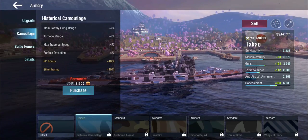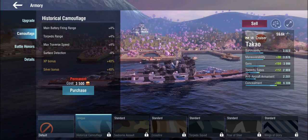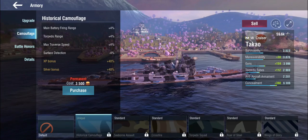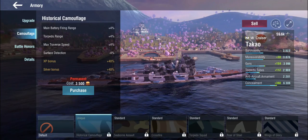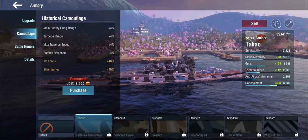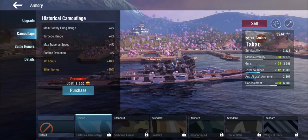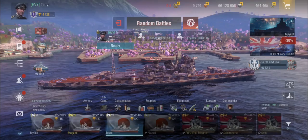If you want to keep the historical camouflage, it gives you range improvements on both the main battery and torpedoes, traverse speed, and surface detection improvements — which is very good. It's a great historical camo, but at tier 8 it's 3,500 gold, so it's starting to get expensive. As usual I'm going to be playing with the Seaborn Assault.